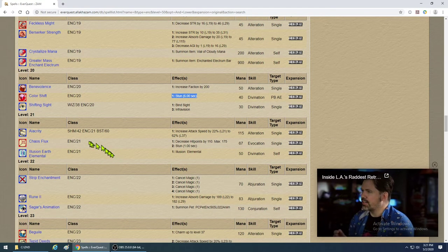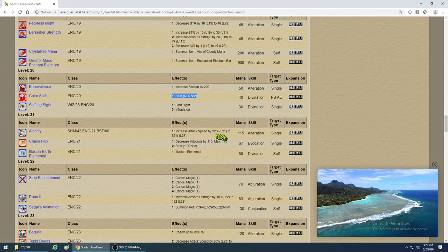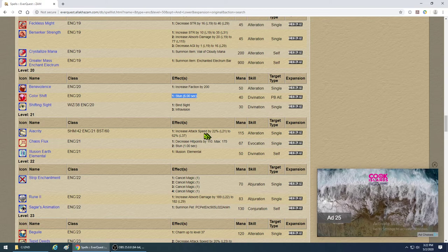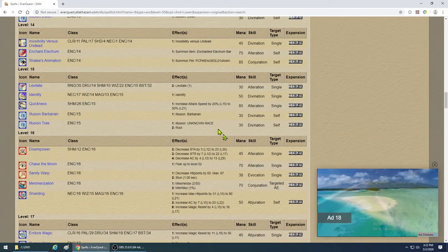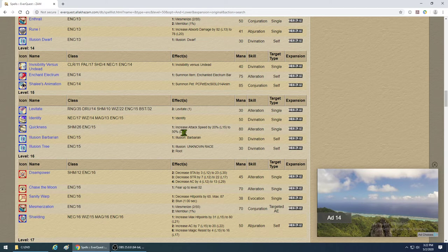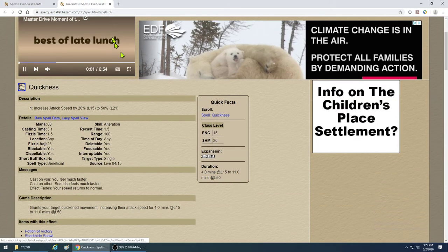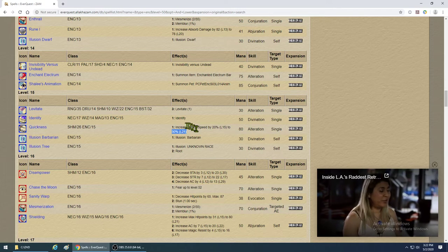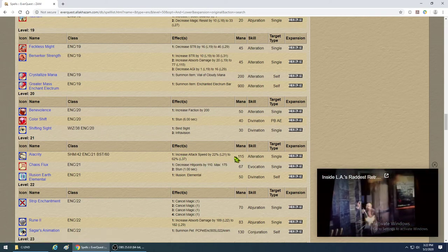Alacrity: enchanters get it at level 21 and it increases haste by 22% up to 62% at level 37. Now compare that to Quickness: at level 21 Quickness gives you 50% haste for 80 mana. Alacrity costs 115 mana and only gives 22%. The durations are about the same — around 11 minutes at max. So do you cast Quickness for 50% at 80 mana, or Alacrity for 22% at 115 mana?